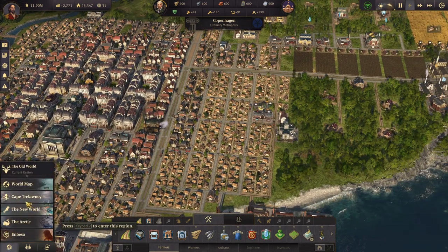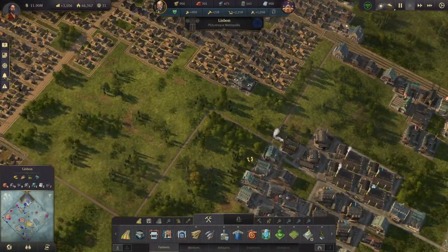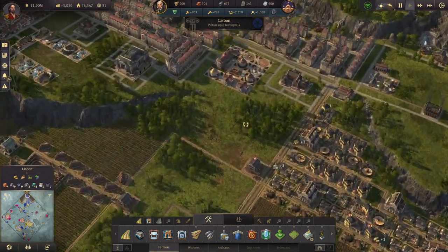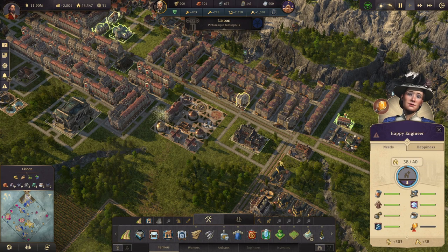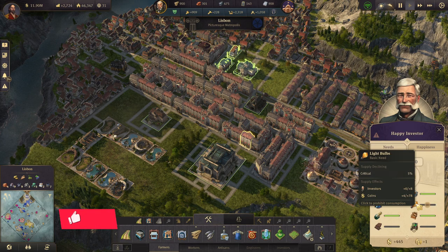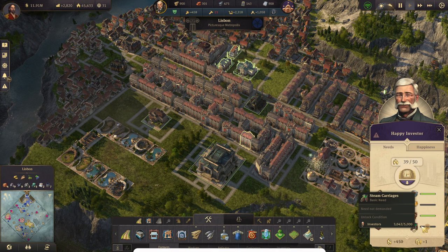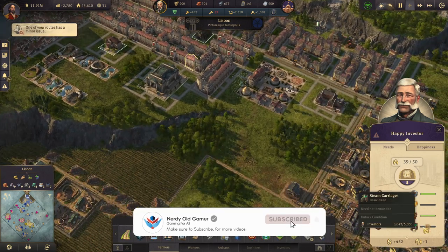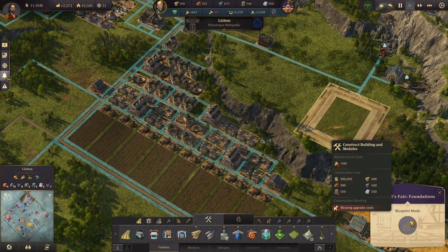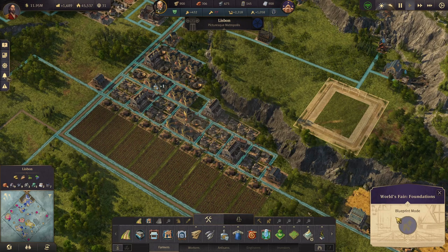Let's jump into the game. We need to build some stuff in Cape Trelawney. We need light bulbs, we need chocolate, and we need steam carriages at some point as well. We also need to get going on this bad boy — the World's Fair.